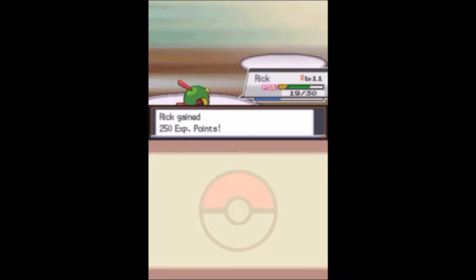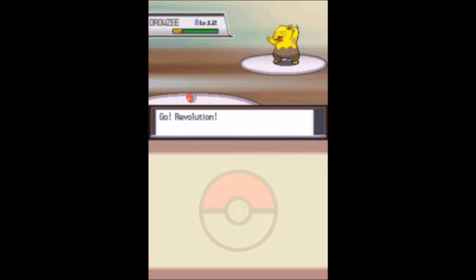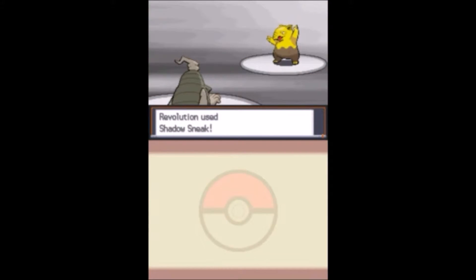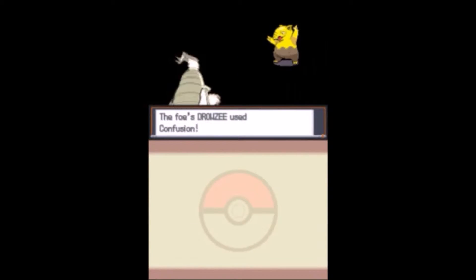Poison Sting and Smog are like the two most OP poison-type moves - they always poison. Lucky Chant... I probably should use it because getting critted sucks. We're gonna stay in and then switch out. This thing probably only has Pound and Confusion so we'll go to Revolution - he can take care of it with Shadow Sneak. He's level 12 but I don't think he can really touch us. We Shadow Sneak and he puts us to sleep - are you kidding me! What is it with all these statuses?